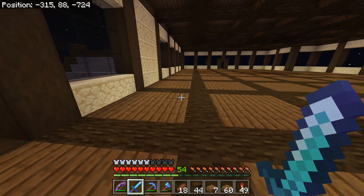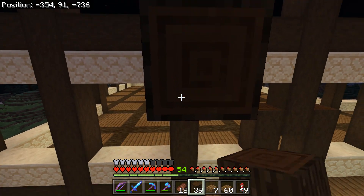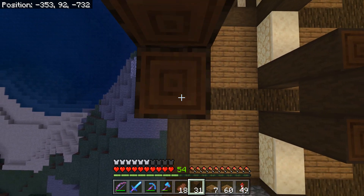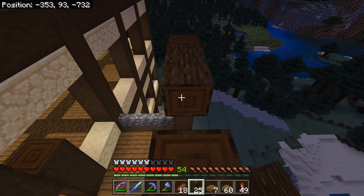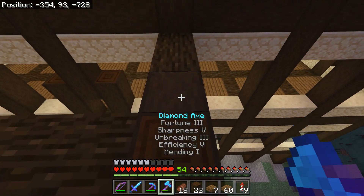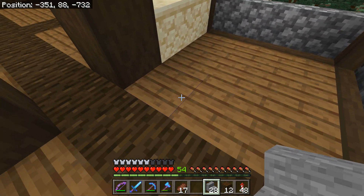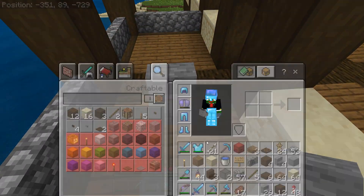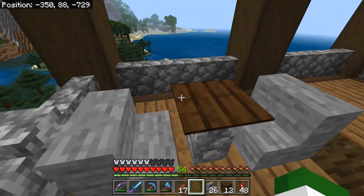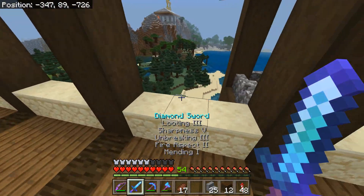Now that we have that in place, let's come down here and figure out how we want our rooms to be. First off I actually want to finish up this little patio that we have going on. It's not meant to be anything all that grandiose — I always like putting a patio on because it changes up the shape from floor to floor. Let's get the roof on this bad boy. This looks pretty good for the patio. I'll just throw in a couple little chairs right here for good measure and give them a little table that they can eat on.